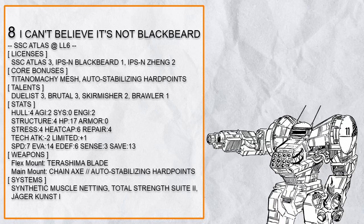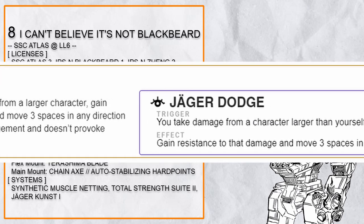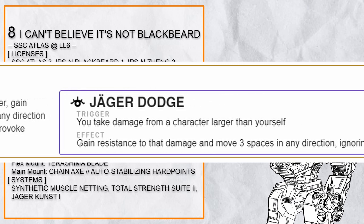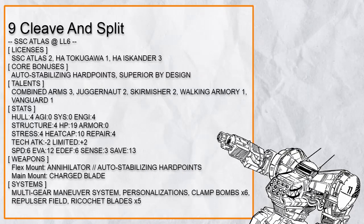However, there's one problem: Grappling Shutdown is a reaction, and Jaeger Dodge is one of the primary means for Atlas to eat damage — which is also a reaction. So you are trading a vulnerable target by being vulnerable yourself. Ninth in the list is 'Cleave and Split,' an anti-defender Atlas.